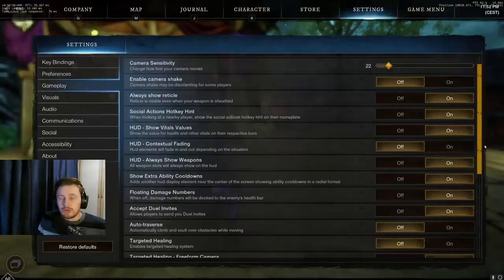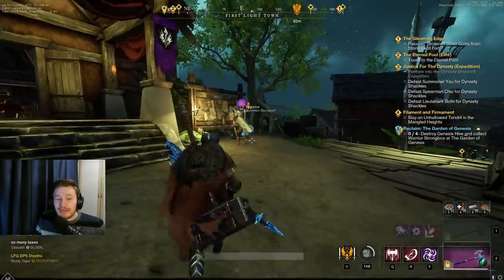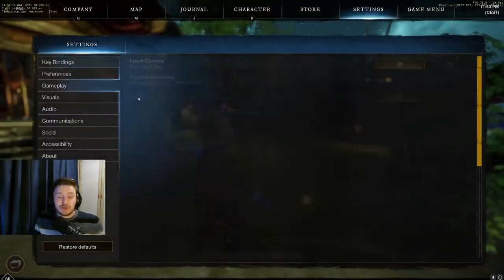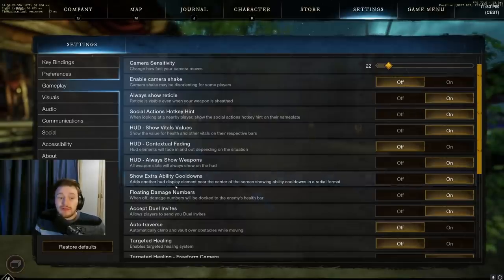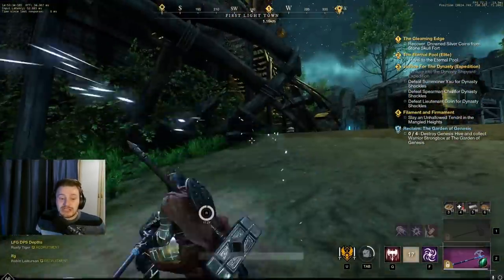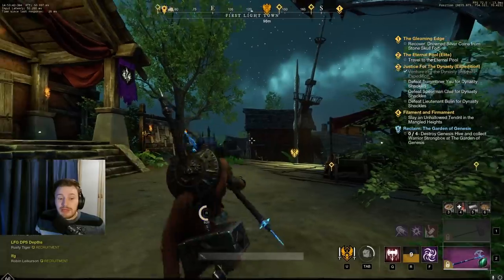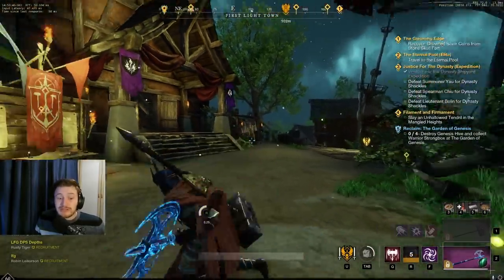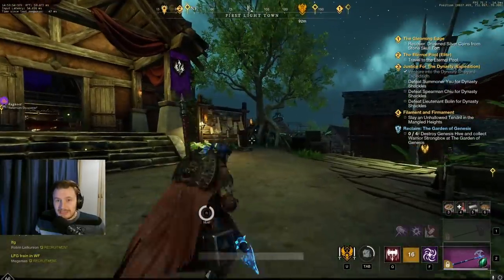A couple of other really important things on the gameplay tab relate to the HUD. First, always show your weapons — that means you can always see both weapons on the bottom right of the screen regardless of which one you have in hand, which is very vital for watching cooldowns and timing them better. On top of this, you've got show extra ability cooldowns, which adds a HUD element near the centre of the screen showing ability cooldowns in a radial format. So if I use my R — my charge, for example — you'll see right in the middle of the screen how long it has left. It's very useful mid-fight to glance down and time when to proc abilities.